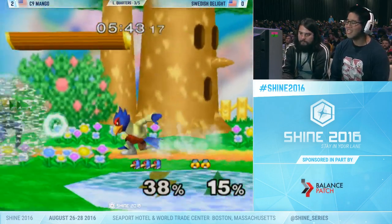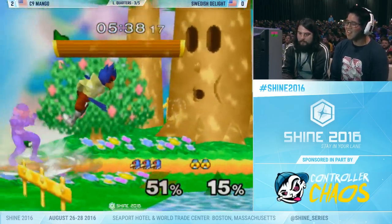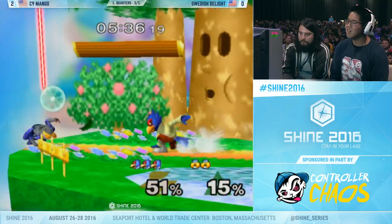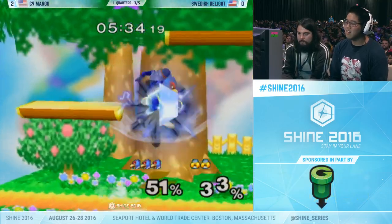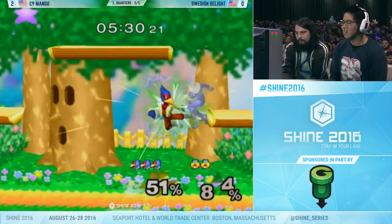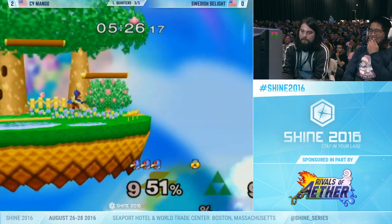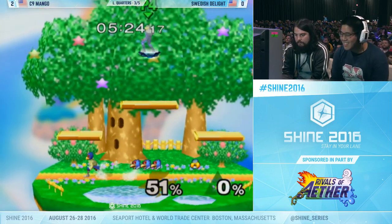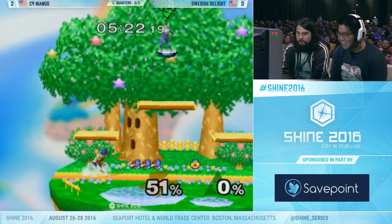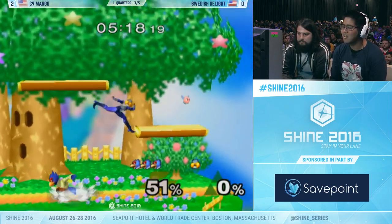He's made some adjustments, but you can't just make adjustments — you have to execute as well. Swedish catches the full hop. Mango reading the jump too! But he gets that weird up air hitbox where he doesn't have too much stun. Twice on that stock he read jumps with up airs, and then goes off with the high back air, catching Swedish just trying to fade to ledge. He's just inside his head — Mango is on fire! It's not even just straight combos either — it's reads on follow-ups.